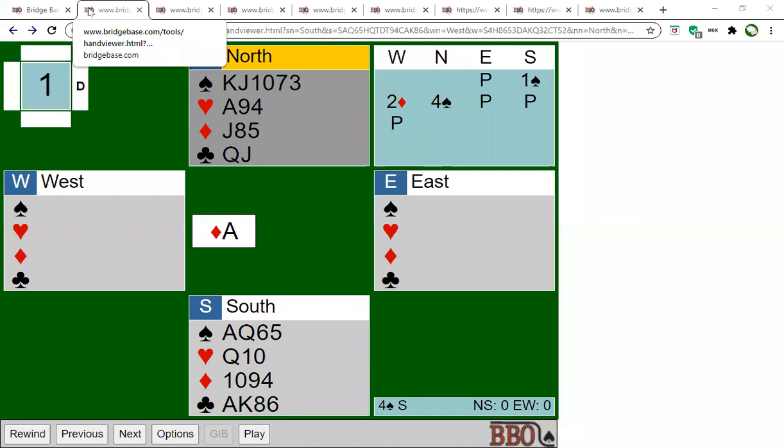With any luck, you can all see my screen there. I want you to look at some hands that involve unblocking by declarer, or thinking about your entries. This is such an important part of declarer play. We all hate it when we get stuck in the wrong hand and you have winners that you can't get to. So the key is to try to plan in advance exactly how it's going to go.